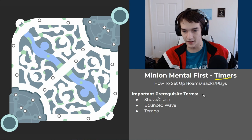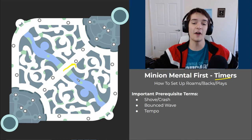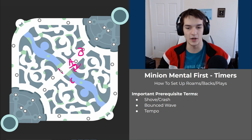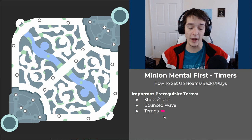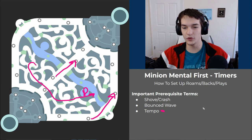Important things to know going in: when we crash a wave, that's when the wave gets under the tower, the next wave bounces back and starts to push. So if you crash wave A with two big waves, wave B slowly starts pushing back and wave C kind of freezes on your side. Tempo is a blanket term for timing — in relation to waves, we're talking about matching it with your teammates. If you want to take dragon, crash your bottom and mid waves at the same time, ideally when your jungler finishes his clear.